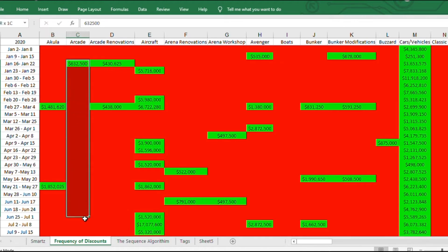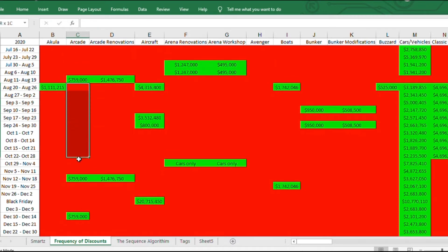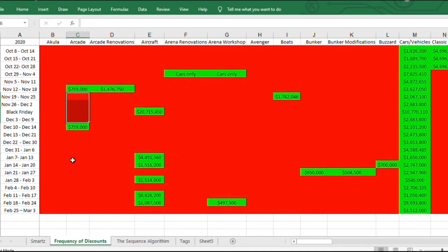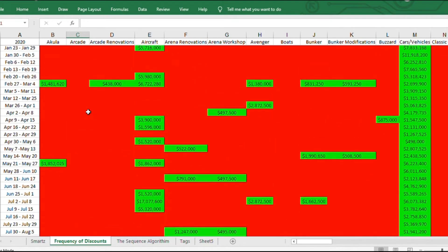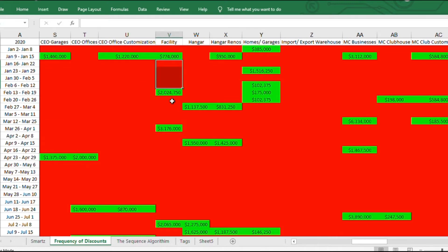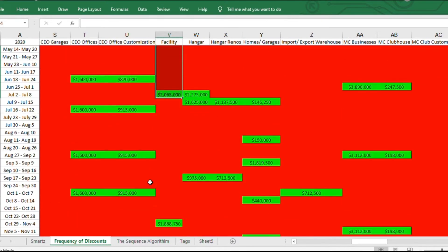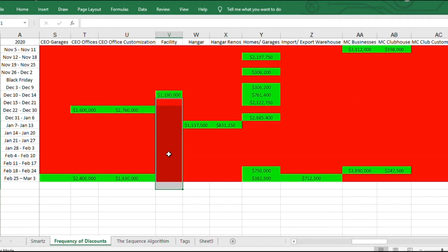For emerging trends to watch for next week: the arcade has been inconsistent — you can see big gaps earlier last year, then a small gap, and now we're in a gap that's about in the middle of all of those, so something happening with the arcade is definitely possible. The facility is similar — earlier last year the gaps were close, then a big gap, then an even bigger gap, then a small one, and the gap we're currently in is middle ground. Since we've seen all these other discounts, I think both the arcade and facility are probably trending.